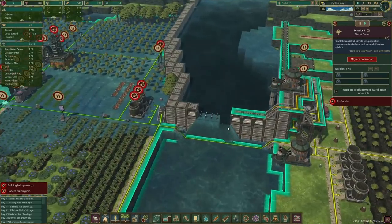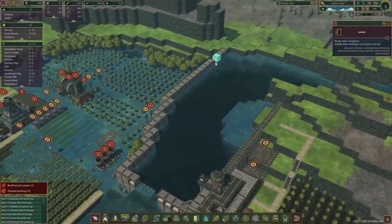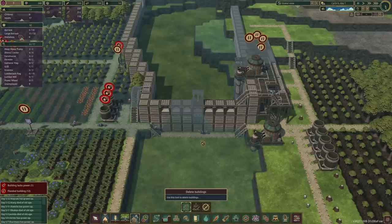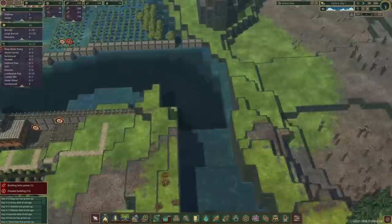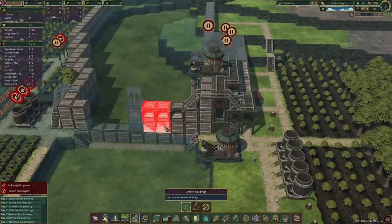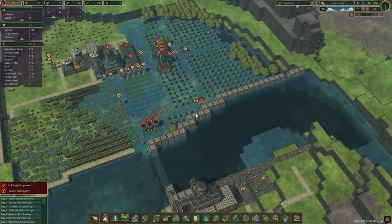That is not good. Since we don't have any builders right now, that means we can't complete that corner there. We're gonna have to delete a few sections here to rapidly drop the water level, because if we don't do that — and same on this side — let's see if that helps. We will not get anything built.